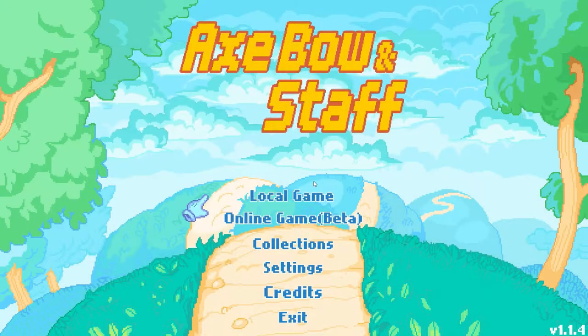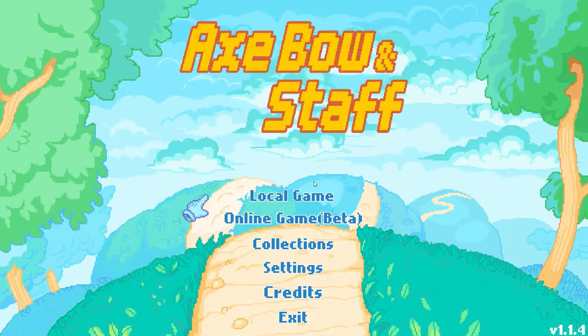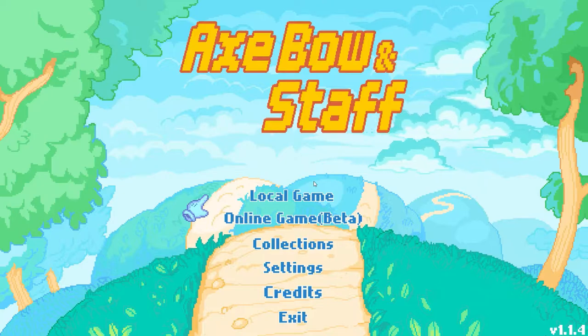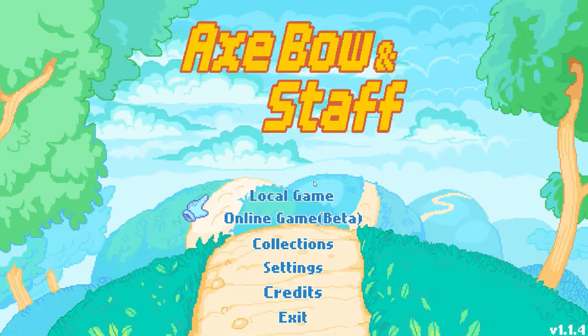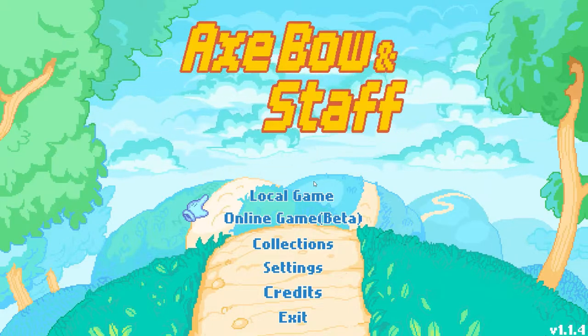Hello folks and welcome to the Vertigo Tea Party. Let's try Axe, Bow and Staff, developed by ClueCat Games. You can pick it up for $9.99 on Steam for Windows, Steam Play and Mac. It supports Steam achievements, Steam trading cards, cloud saves, leaderboards, full controller support, and online and local co-op.